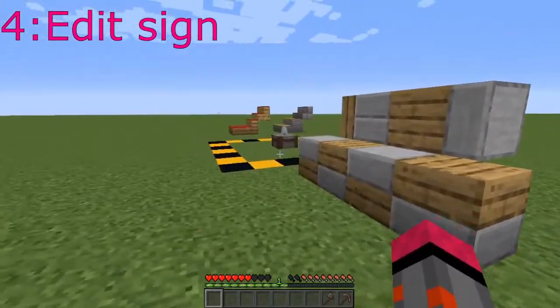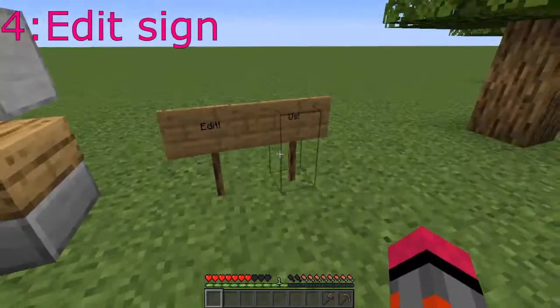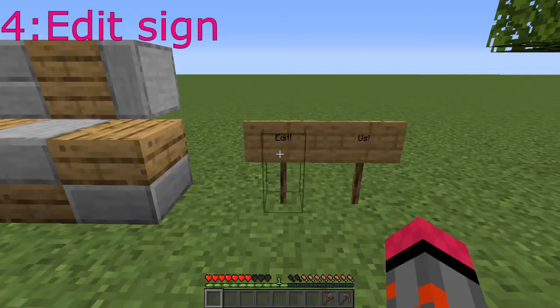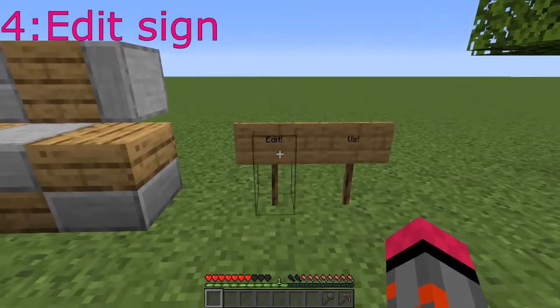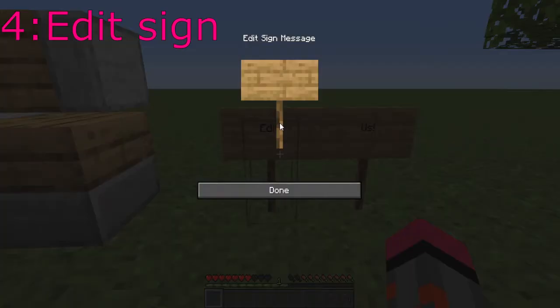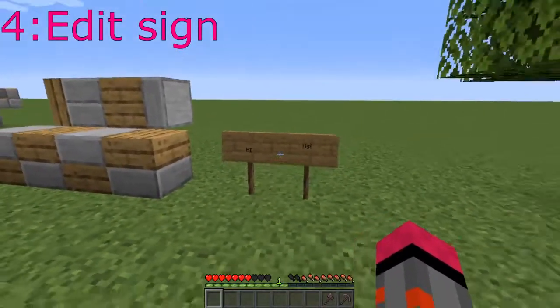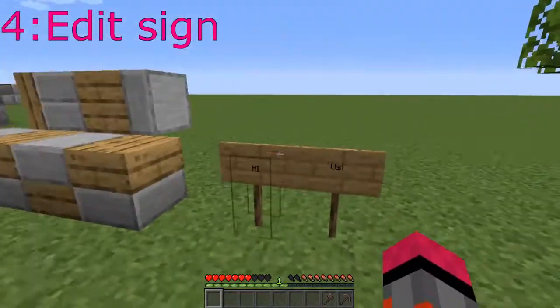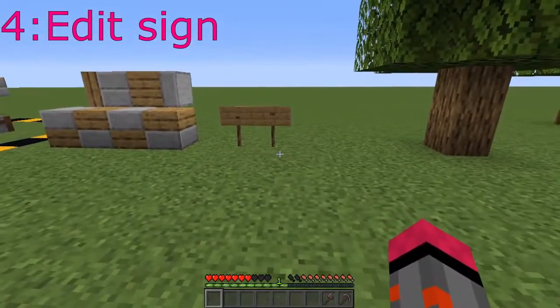The fourth mod is probably the smallest or simplest mod on this list, maybe besides the stonecutter one. It's the Editing Signs mod. You have signs, you place them, and instead of breaking the sign and having to type everything out all over again, you can shift-click and edit it. Let's say I want this to say 'hi' — very simple. On the third row, boom, it replaces the text without having to break it. It's a simple quality of life mod that I believe would very much make the game easier.